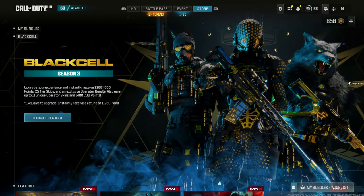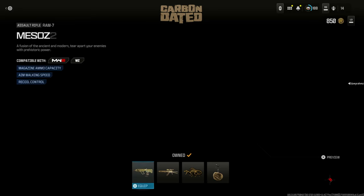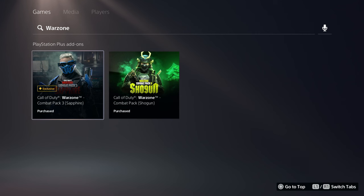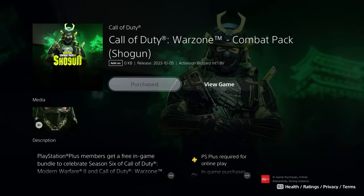For two more free bundles, come to the PlayStation Store and search Warzone. Download and get for free the Call of Duty add-on, and also the second Call of Duty add-on shown here. Shogun is still in the store as well if you haven't grabbed that already.